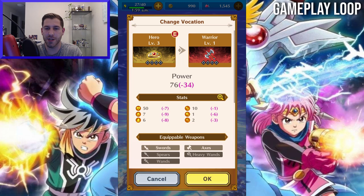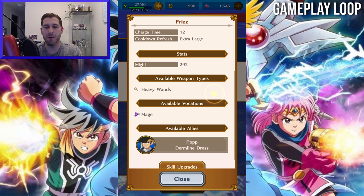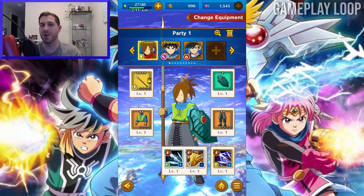You can also unlock and get new skills to give all your characters, and you'll be able to level up all of your equipment, evolve it so it has a higher level cap, and power up your characters that way. I also want to mention that this game has a six-minute stamina recharge, but there are stamina potions, so it's not going to be as bad as Dragon Quest of the Stars.